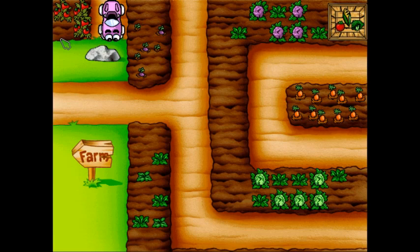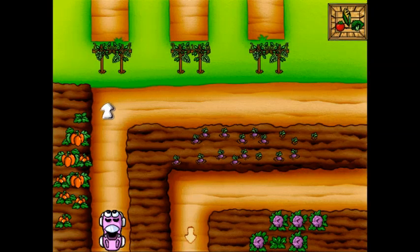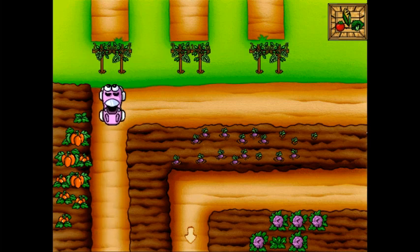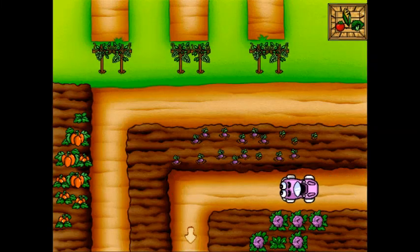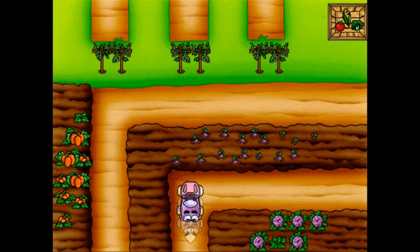I found everything for Mr. Baldini — he'll be so excited! So Mr. Baldini's produce request changes every time and gets harder the more you do it. This is actually supposed to be one of the easier ones, even though the tomatoes and corn are in pretty out-of-the-way places — the broccoli is right next to the start. Torval, I don't know who taught you about farming, but making your crops into a maze is not the best way to go about it.